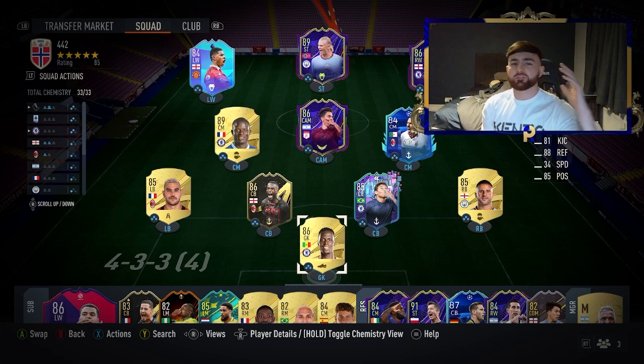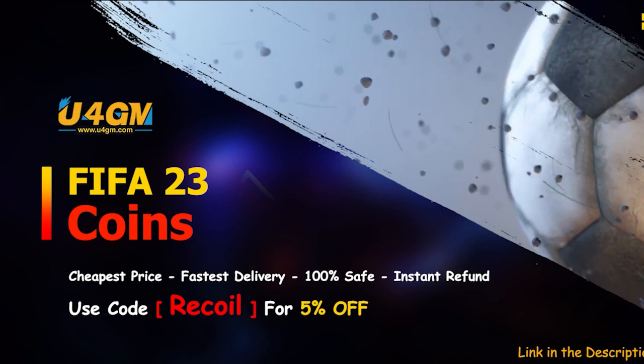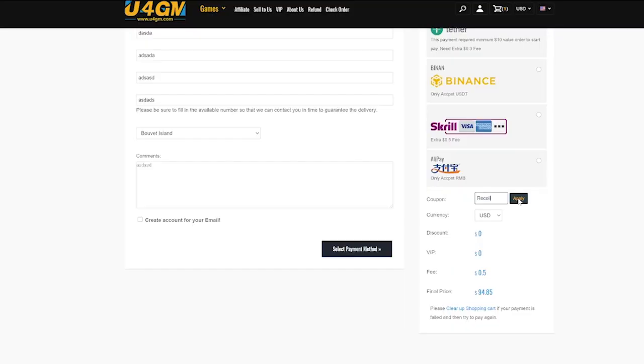What is up, guys — of course we've got another set of filters to make you a ton of coins. But first I'm going to show you the easiest way to make some coins. If you're looking to get some FIFA coins to improve your team and smash through Weekend League, check out U4GM FIFA 23 Coins and use code 'recall' for five percent off at checkout. Make sure to go check out the sponsor!